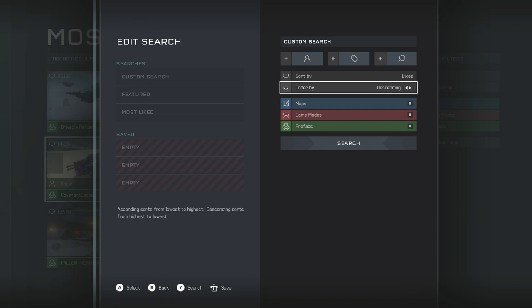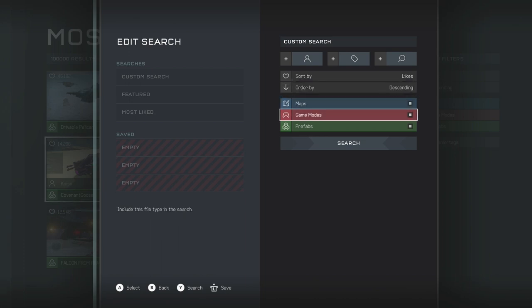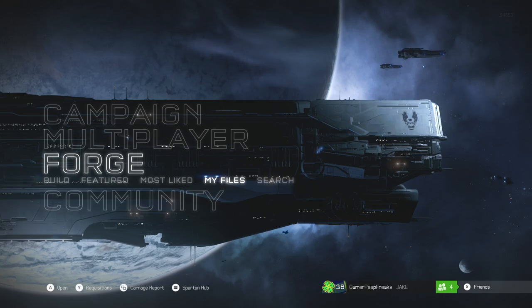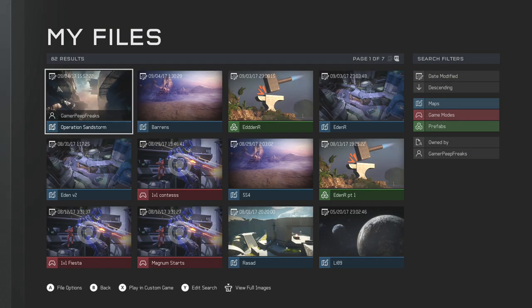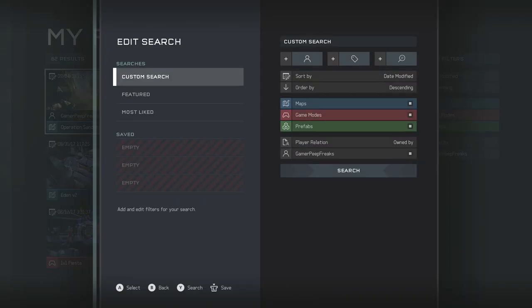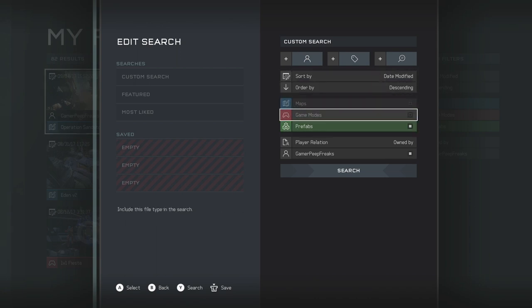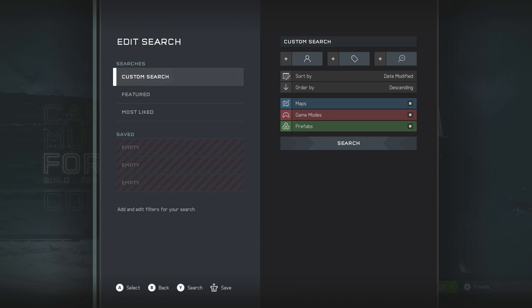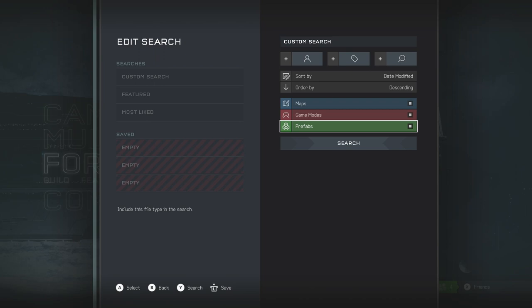You can sort by the amount of likes, bookmarks, date created, or date modified. Order by descending — highest to lowest — or ascending — lowest to highest. You can also deselect file types: for example, to see only the most liked prefabs, deselect maps and game modes and press Search. Throughout My Files shows all of your maps, game modes, and prefabs — your file share. Search is just the custom search with nothing pre-added.